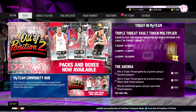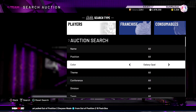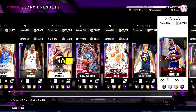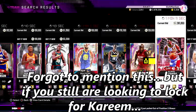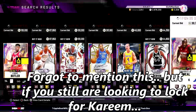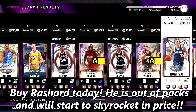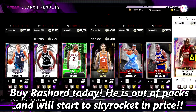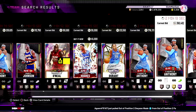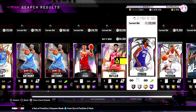Moving on to the market update — let's see if prices are high or low today and whether you should be buying or selling. The market is definitely not crashed. Some prices are a little lower with new cards being out replacing older ones, but there are some good deals to be had. It's definitely not the worst day to sell and not the best day to buy. If you want to maximize MT, prices are typically higher on weekends, so maybe wait until tomorrow or Sunday to sell your cards.